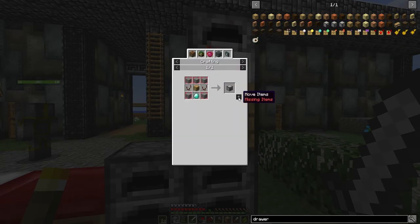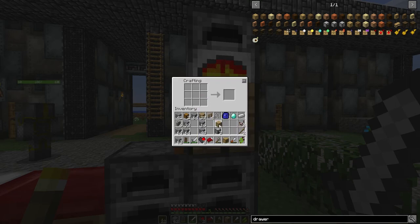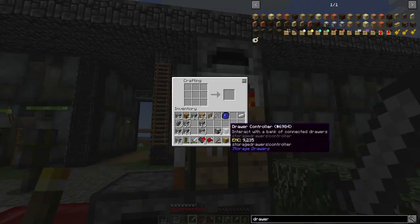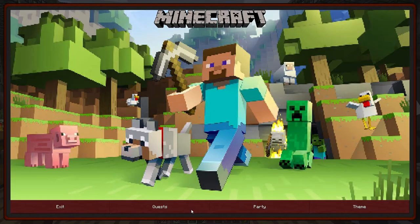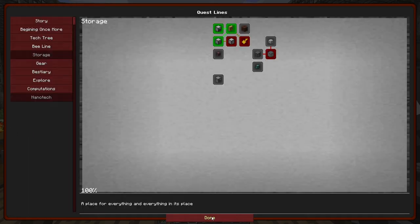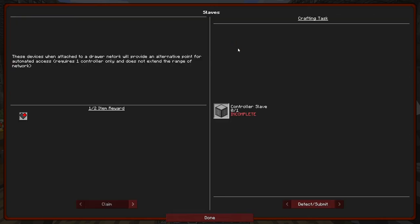Let's have a look at the drawer controller — I should be able to just click that up. Drawer controller — awesome! Almost at the point where we can start putting stuff down in the area I want. The slave device: when attached to a draw network it provides an alternative point for automated access, requires one controller, and does not extend the range of the network.